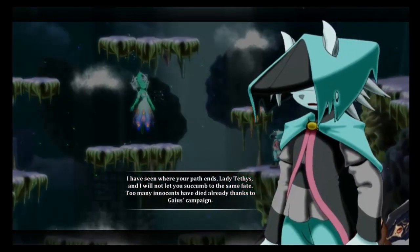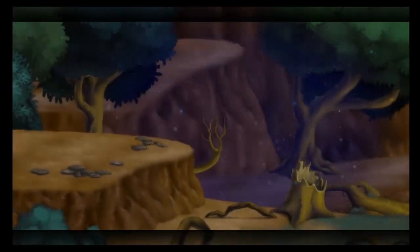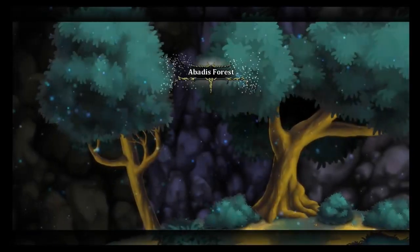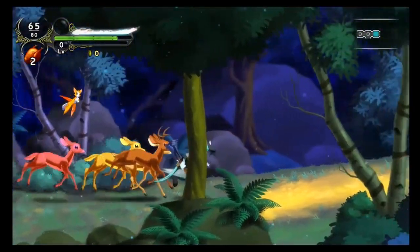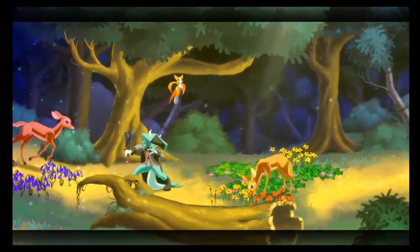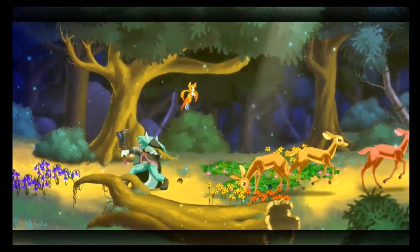One of the first things about Dust: An Elysian Tale is that it's a visually pleasing game — it just looks beautiful on screen. Whether you're playing at 1080p or even 4K, it looks freaking awesome. All the character designs, backgrounds, and little details were done by one person. It has subtle details you can notice throughout, from idle animations to sparkles and slight movements in the background that give life to everything on screen.